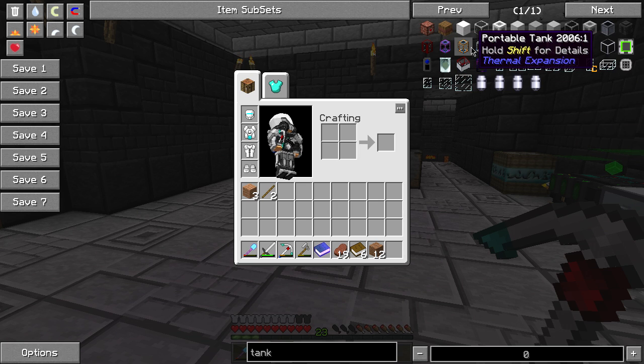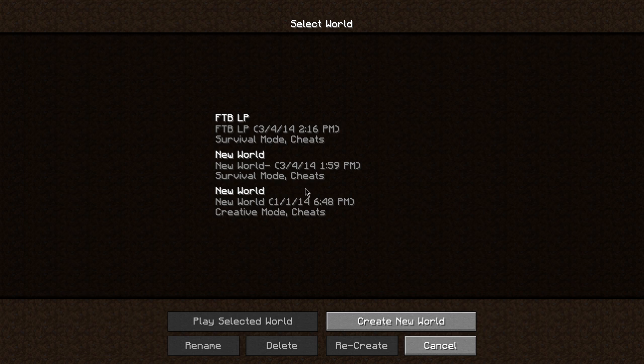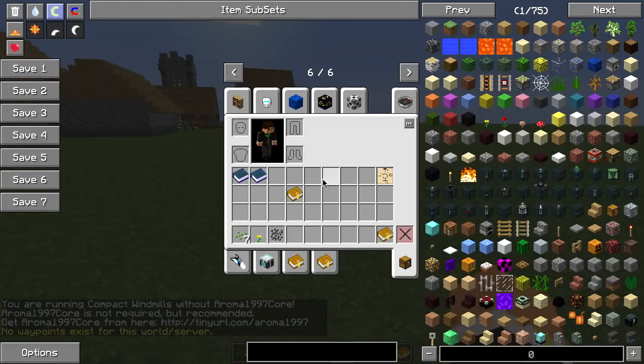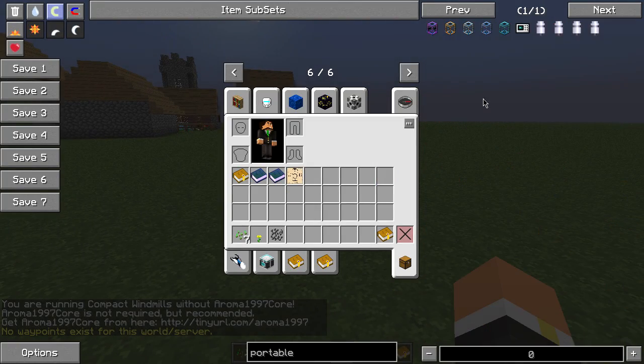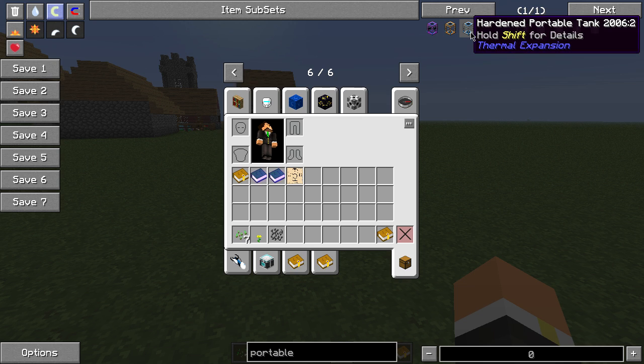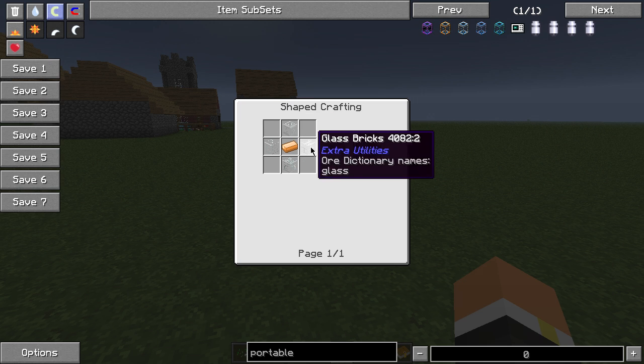Creative portable tank - alright, I wonder what these portable tanks, how you can pick those up. Let's see real quick - this would be a fun experiment. Portable tank - okay, I assume these all hold different amounts. Yep. What's the recipe for this? Invar and a portable tank which is just copper and glass.